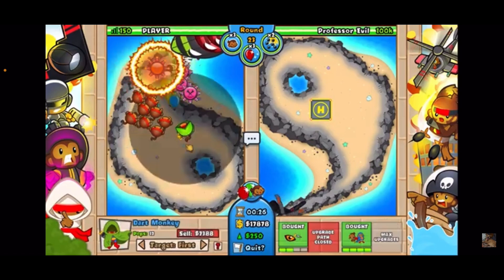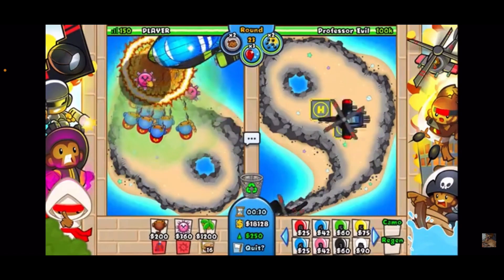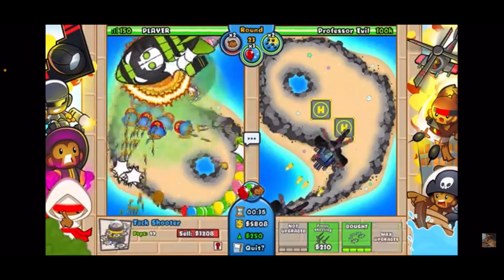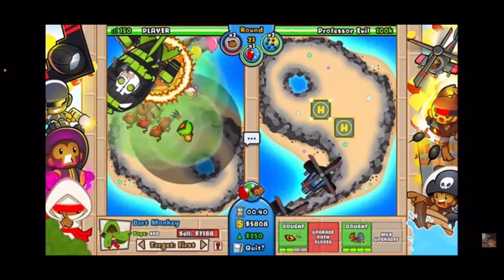Get another Super Monkey Fan Club, sell that, then tower boost. Let's get another tack in here — a 4-2 — just to do a little extra MOAB popping power, and upgrade all of these to Maelstroms. You want three Maelstroms to the right.